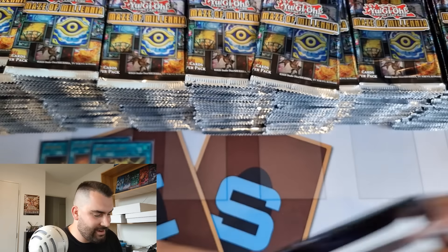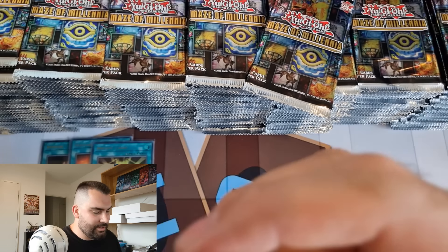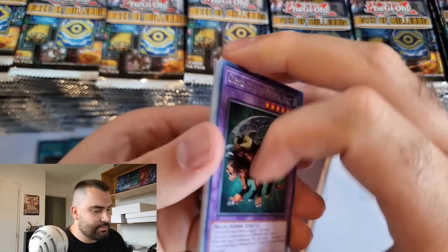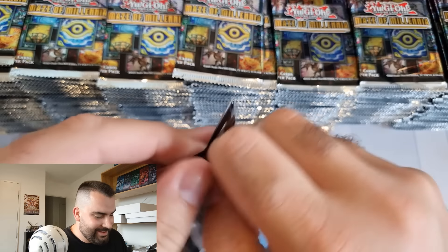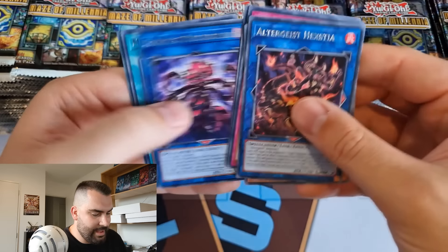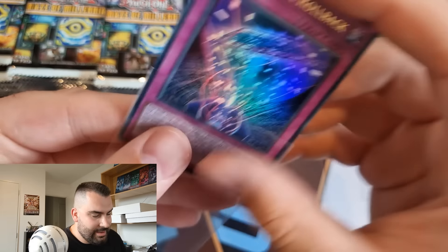The Winged Dragon of Ra deck shouldn't cost that much to play. Earthbound Immortal is kind of playable after this set which is interesting. It'll be interesting to see how these decks move the meta needle - with Flame Swordsman and Earthbound Immortals, and of course the impact Bonfire is going to have with Fire Kings predominantly, but also Rescue Ace. There's our first Transaction Rollback - this is what Labyrinth players will be playing.